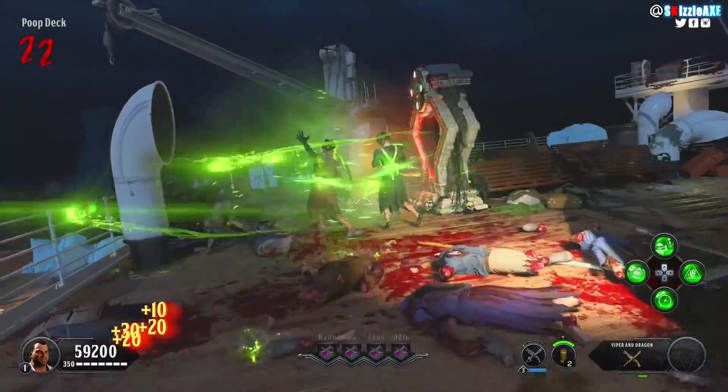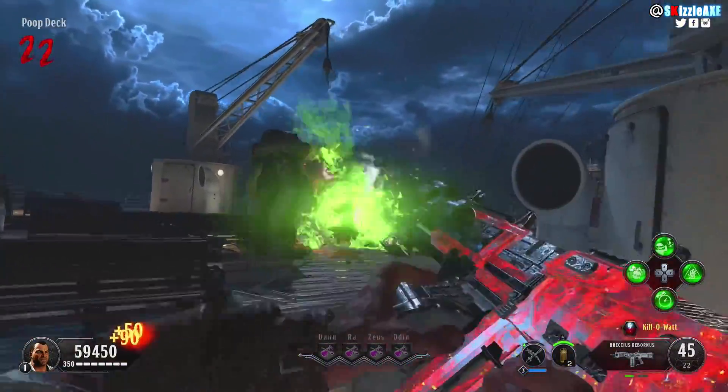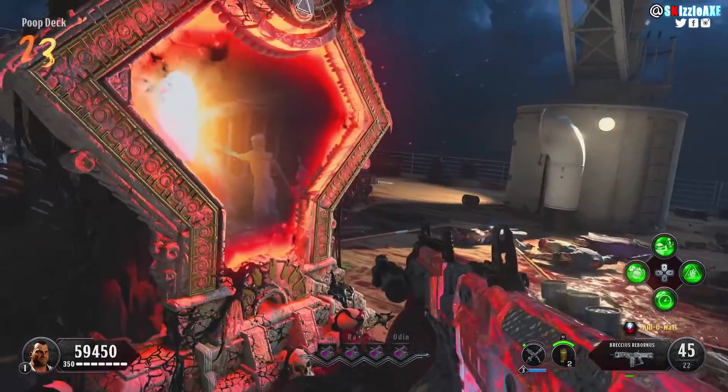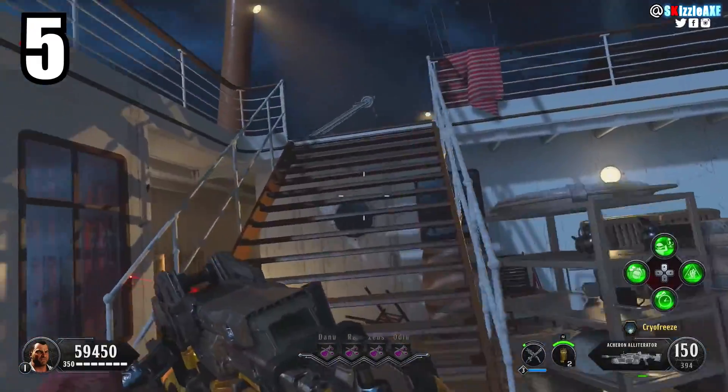Your sword can now shoot that green thing and kill zombies as well, which is aesthetically really cool. It is just the coolest-looking specialist weapon in the chaos storyline — nothing more, nothing less — and therefore it comes at our number 6 spot.